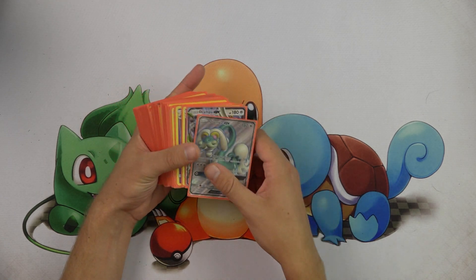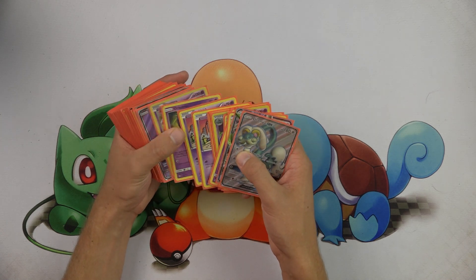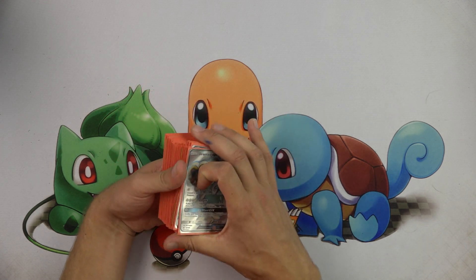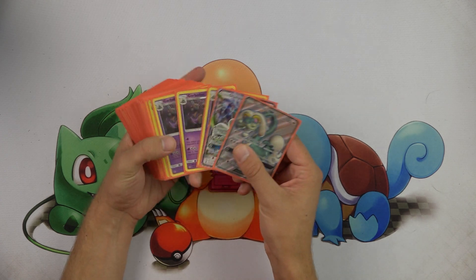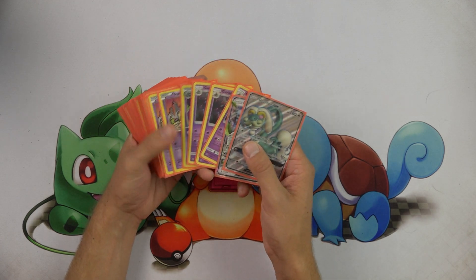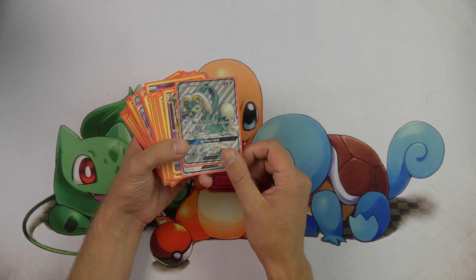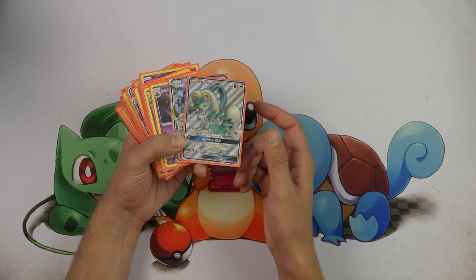Drampa Garbodor kind of took the format by storm, winning the North America International Championships this past year, also placed very well at the World Championships and has not had a chance to really debut in expanded format yet. I think it's going to catch a lot of players by surprise having to combat Trash-Lance Garbodor in expanded format. A lot of expanded format decks are very item dependent and item reliant, and I think Drampa Garbodor stands a pretty good shot at doing well at the upcoming expanded regional championships.